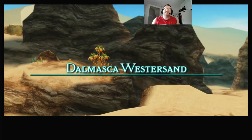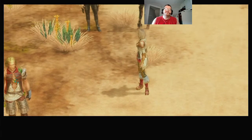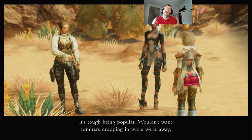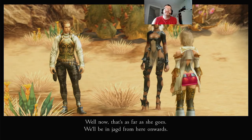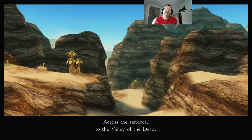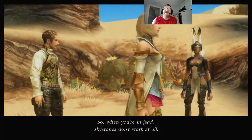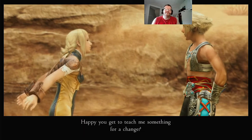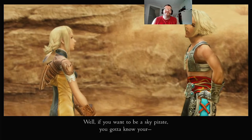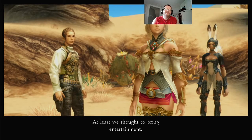Dalmasca Westersand — and poof, it's gone. 'This come in handy often?' 'It's tough being popular — wouldn't want any admirers dropping in while we're away.' 'Well now, that's as far as she goes — we're being yuked from here onwards. Across the sand sea to the Valley of the Dead and to King Wraithwall's tomb below.' 'Sounds like a perfect place for a summer vacation — Valley of the Dead.' 'Sky stones don't work at all, that's why we gotta hoof the rest of the way.' 'Happy you get to teach me something for a change?' 'Well, if you wanna be a sky pirate, you gotta know — hey, what do you mean for a change?' 'Come on, at least we thought to bring entertainment.'